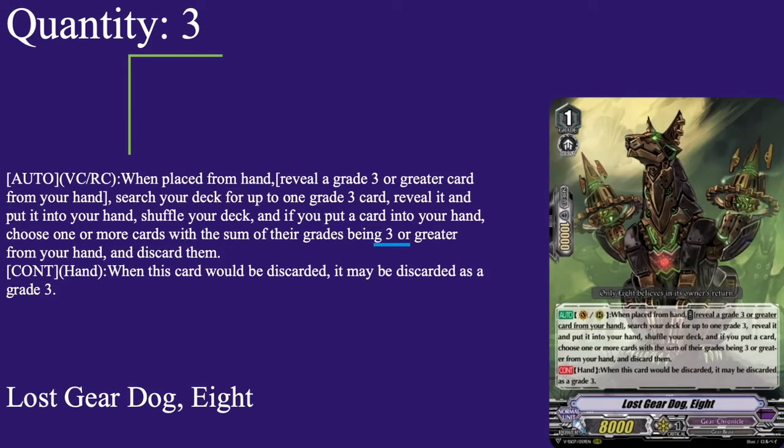Anyway, on to the main deck. We have 3 copies of Lost Gear Dog: 8k base, 10k shield, grade 1 with boost. Auto on van or rear when placed from hand — reveal a grade 3 or greater card from your hand, search your deck for up to one grade 3 card, reveal it, put it to your hand and shuffle your deck. If you put a card to your hand, choose one or more cards with the sum of their grade being 3 or greater from your hand and discard them. Continuous — when it would be discarded, it's discarded as a grade 3 instead.